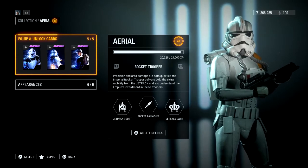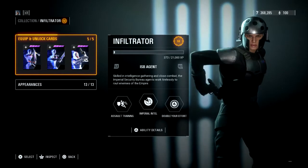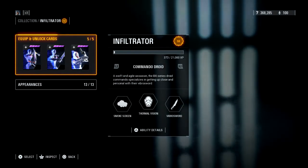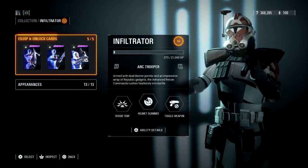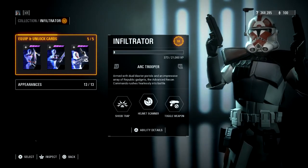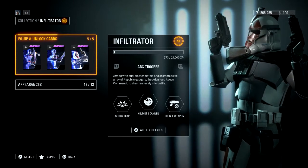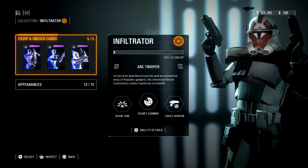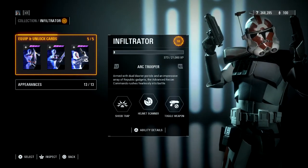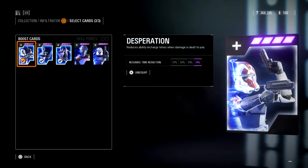Moving on, we've got the Infiltrator. I used to love this class because before, all we had was the Commando Droid and the Arc Trooper, and we didn't used to have a toggle weapon — you could just spam between the left and right trigger, and as fast as you could tap is as fast as those guns would shoot. But now they've put a limit on it, which is a bummer, though it has leveled the class out a little bit. I do see it get used a lot less often now.